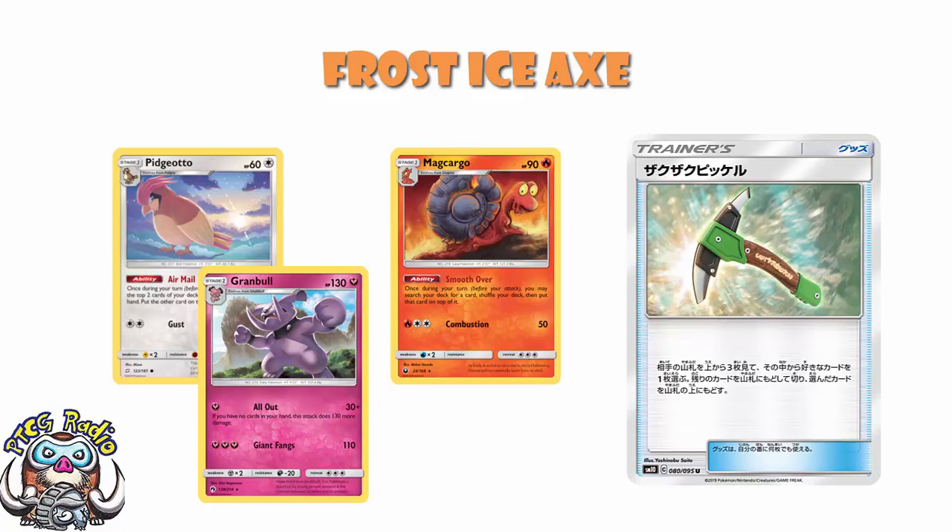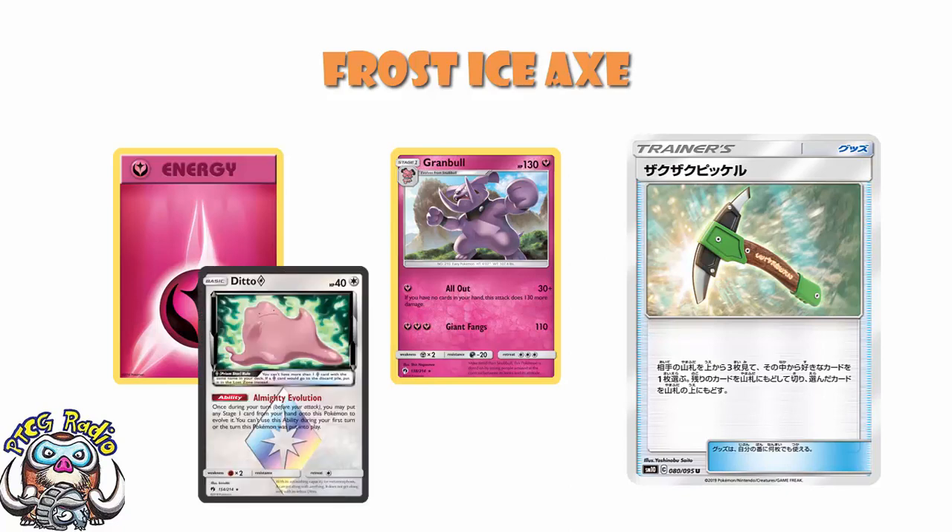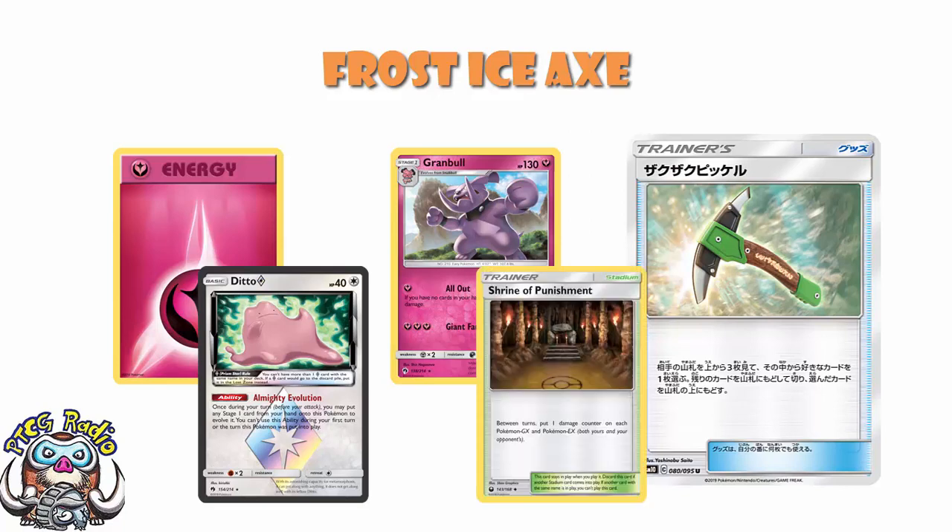Because Granbull relies on having zero cards in hand, and Granbull needs to be able to empty their hand. And there are certain cards that you really don't want to draw in a Granbull deck. You really don't want to draw a second energy because you just can't get rid of it very easily. You really don't want to draw something like a Ditto Prism Star if you've got a full bench, because you're not able to bench it. You don't want to draw a Shrine of Punishment when you've already got a Shrine of Punishment in play, because you're not going to be able to play down a second identical stadium. And now you get to make them draw into it. It's only the top three cards of their deck — it's not like you can search their deck and put any card you like on top.